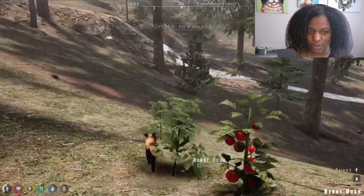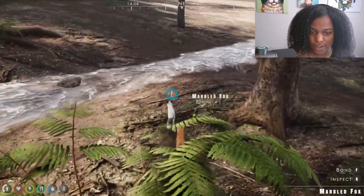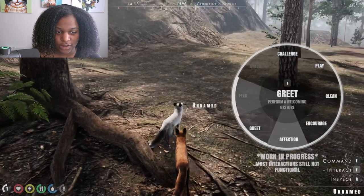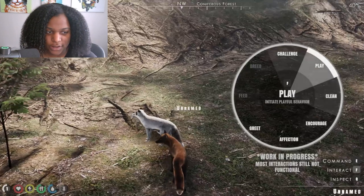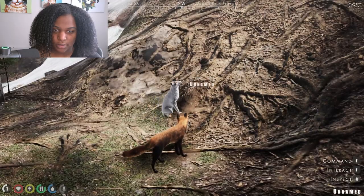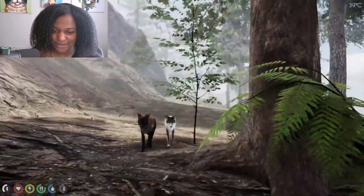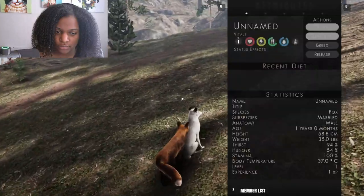A marbled fox - Bond? He's not reacting to me at all. Did I add them to my group? Are you in my pack now? The interaction wheel options include Challenge, Play, Clean, Encourage, Affection, and Greet - though most interactions still don't function yet. The command wheel does work though - you can keep your pack mates close, let them wander, have them sit, or anything else of interest.